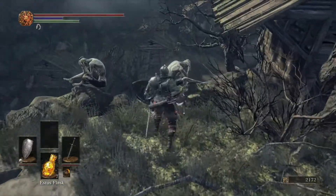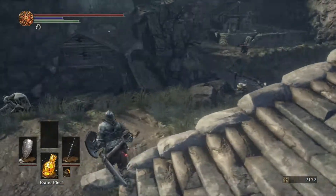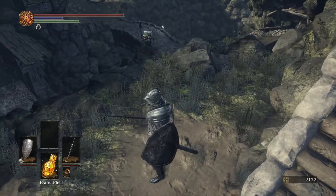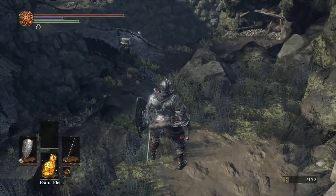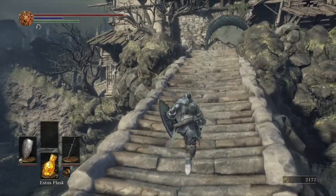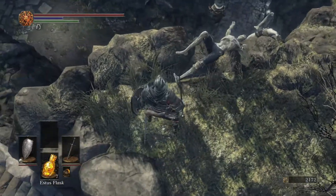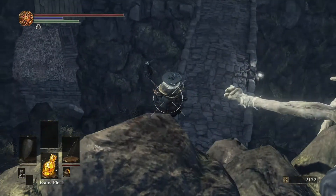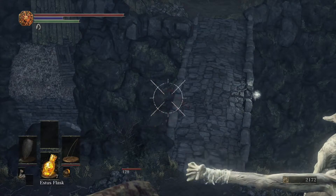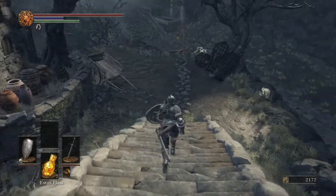These guys don't give you any souls if you kill them, so they're not really worth killing — they're just sort of there and pathetic. The fat lady here should have pathed by now. Maybe if I kill this other one she'll path — we don't want to fight her in this cramped space. Let's put an arrow in her. She didn't die, so she'll be in the way a little later.